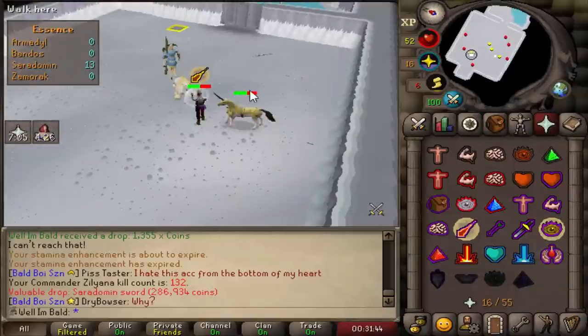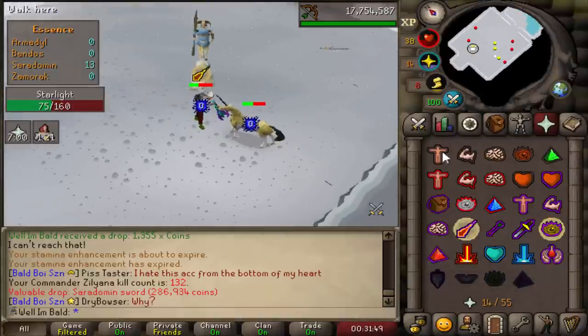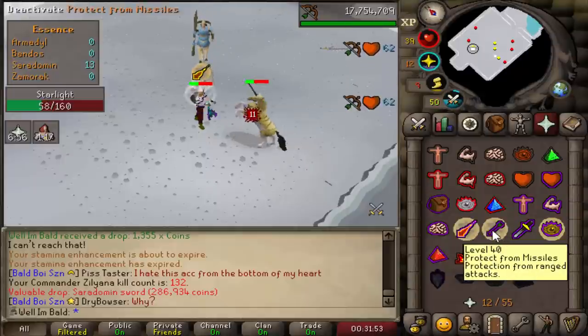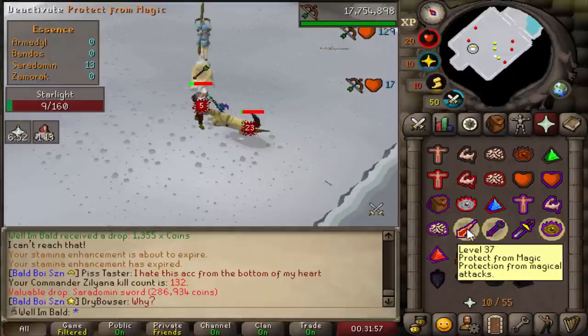There's our first drop — Saradomin Sword at 132 KC. That's our first unique besides the God Sword Shard. Not too bad.